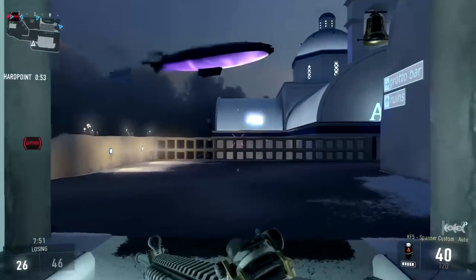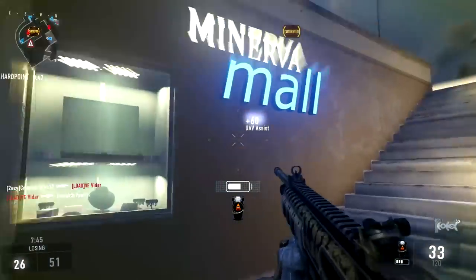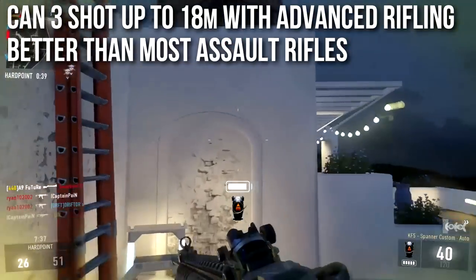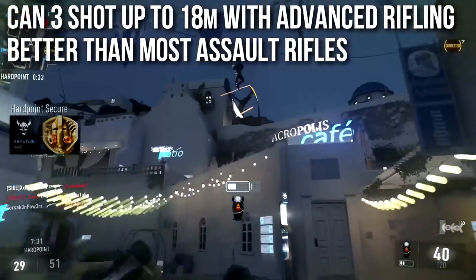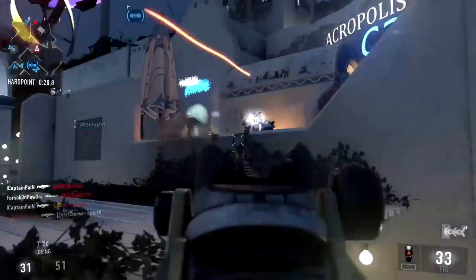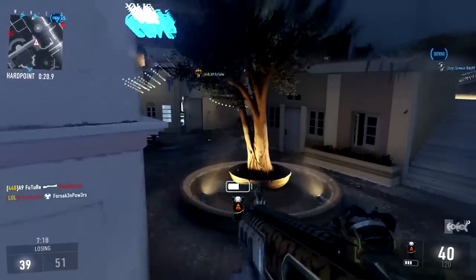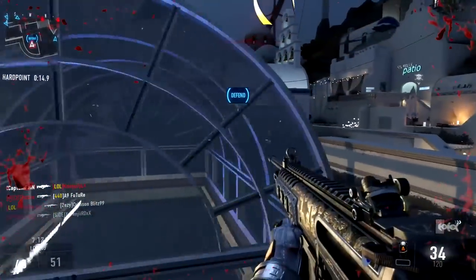The KF-5 already had the best three-shot range of all the submachine guns and the highest damage — though only on the first shots. So this is just a flat bonus to the strongest thing about the KF-5. And if you stack advanced rifling on that, you can three-shot up to 18 meters. To put that in perspective, that's better than every single assault rifle, except for the HBRA-3, which is around 21 meters. It outperforms the Mark 14, the STG, the BAL, and it's better than the AK-12's four-shot range. So you can three-shot people with this weapon very, very effectively if you get those first three shots on using advanced rifling. Insane range on that one.